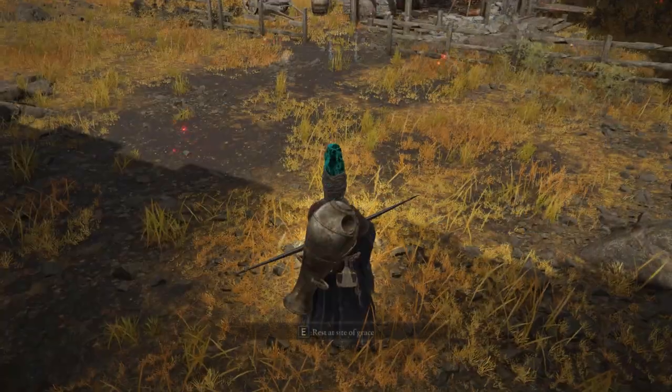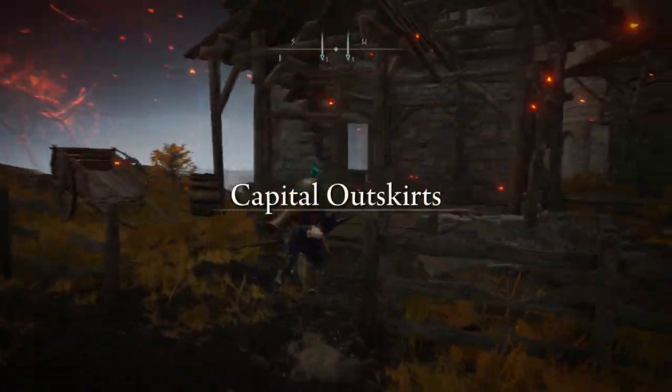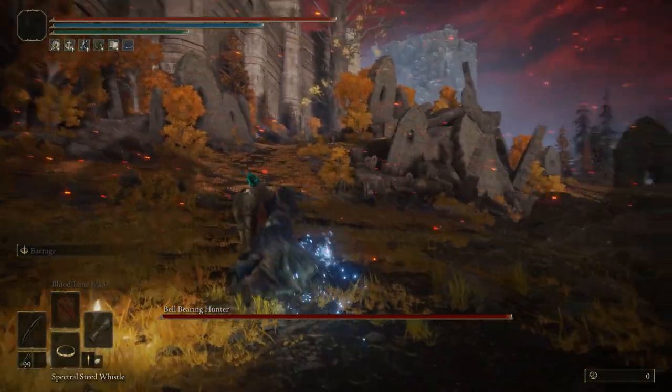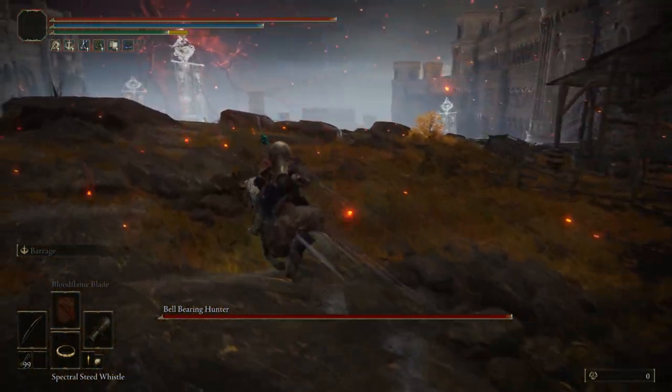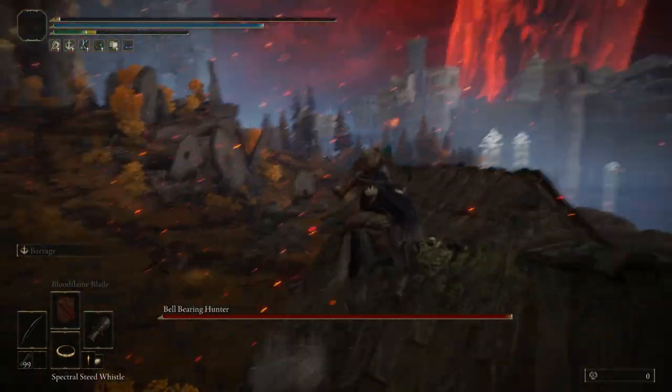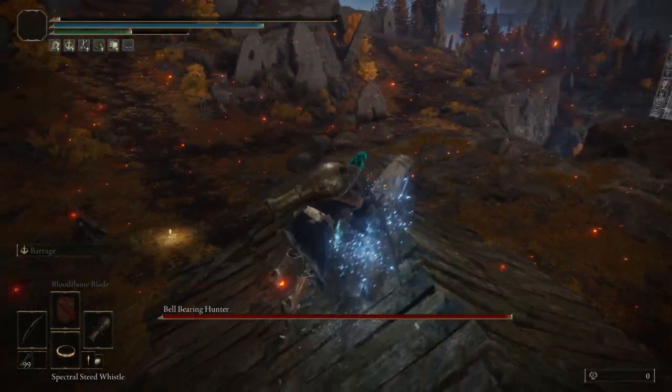Let's go to the next location, which is going to be at another shack. Rinse and repeat the same steps — if the hunter does not pop up just spawn back at the same lost grace. Jump on top of the shack and use the bow glitch. Easy stuff — this is really all you have to do for these hunters.